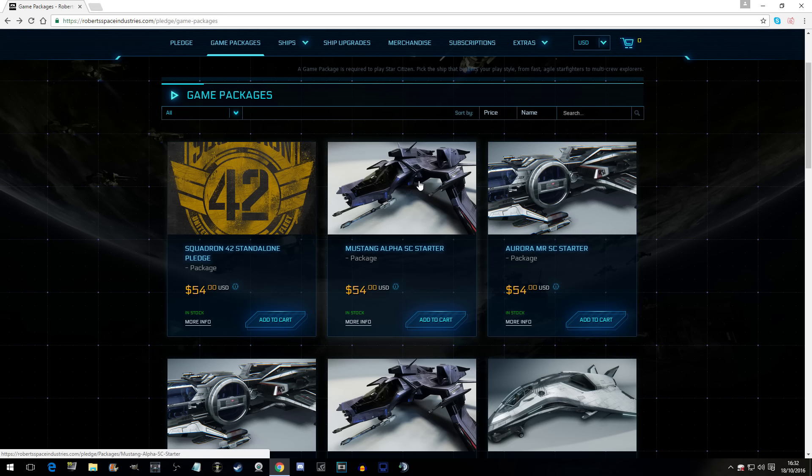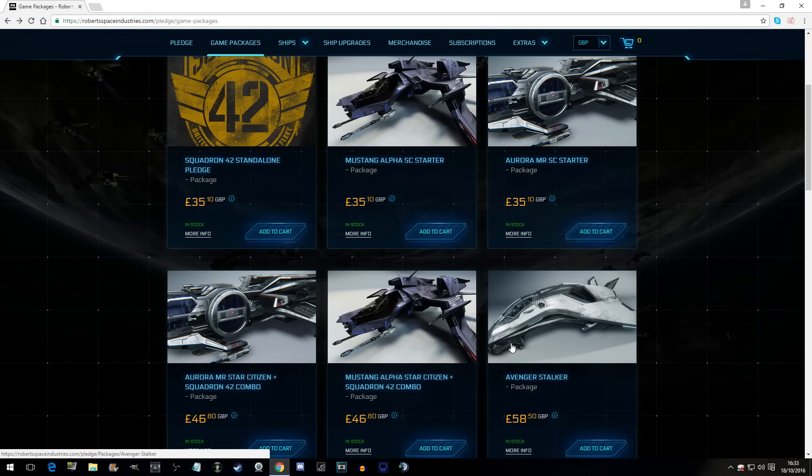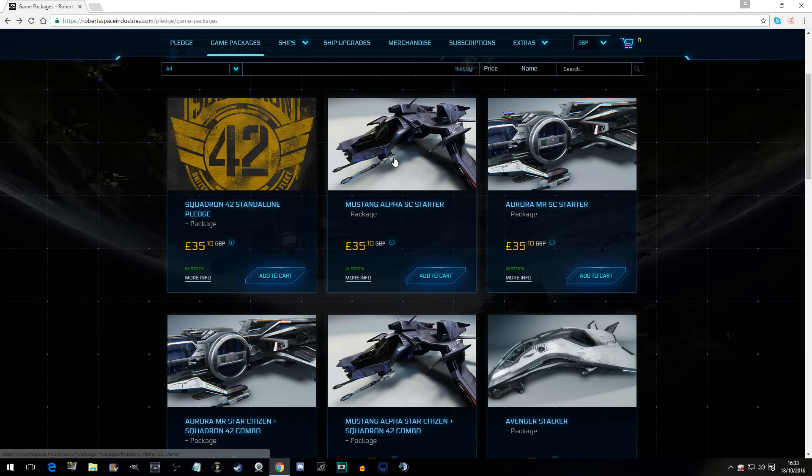That is price. This is not an expensive game — $54.00, which is £35.10, is not expensive. That Mustang Alpha Star Citizen starter is all you will need to play the game. There is no advantage to having a bigger ship over a smaller one — it depends on your role in the game. If you've got a friend with a bigger ship, he can fly with you and lend you that ship. You cannot steal ships in this game.